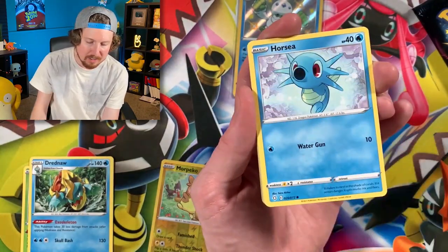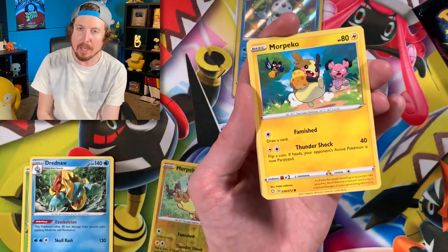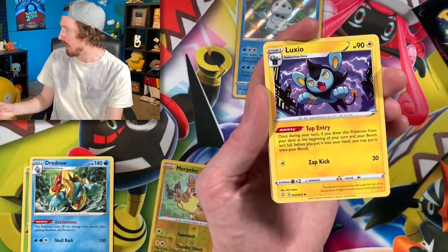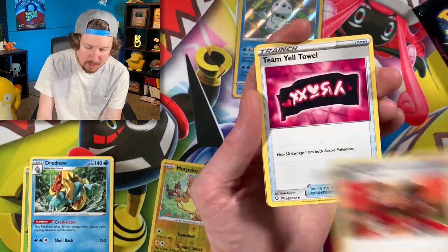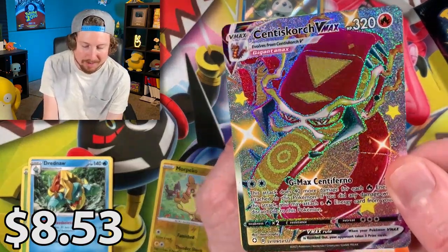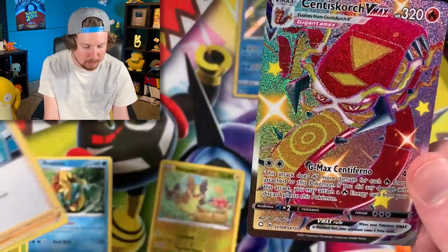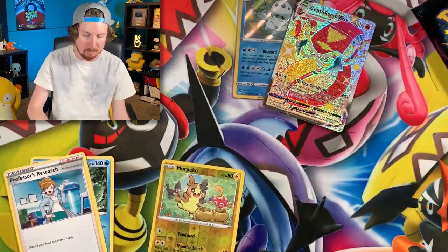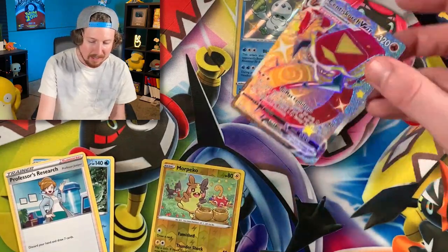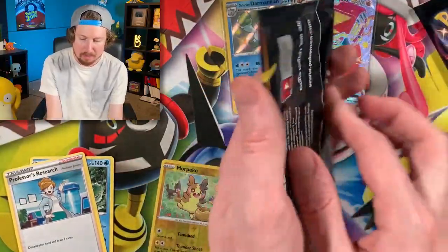Pack number three of Shining Fates. We got Horsea with those Kanto vibes, Snome sitting on a bench — sometimes just sitting on a bench is nice and relaxing. We got Energy, Gym Trainer, Team Yell, going into a Shiny Full Art Scenta Scorch VMAX, and a Professor's Research. Two shinies so far. There's the code card once again. I don't know if I already have that Scenta Scorch — we'll find out.